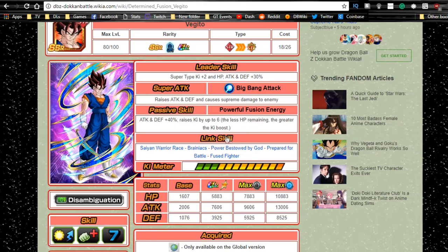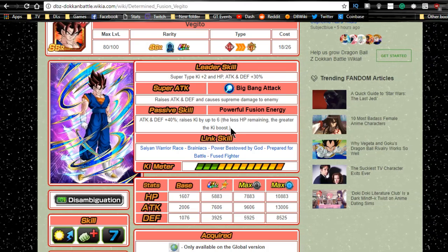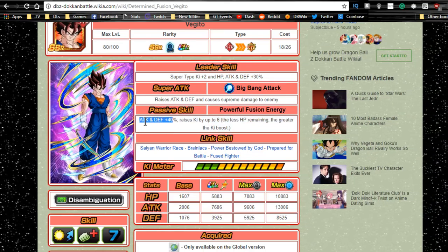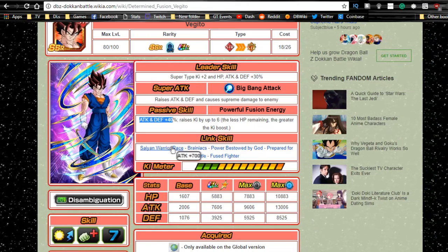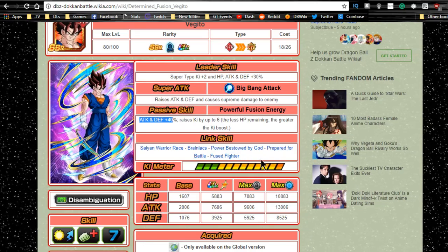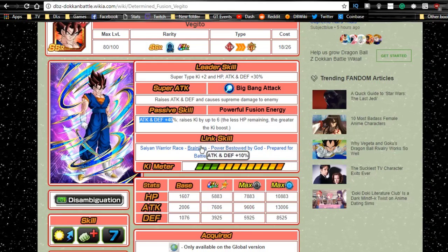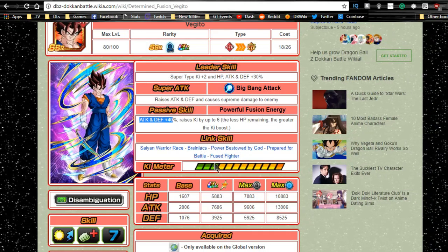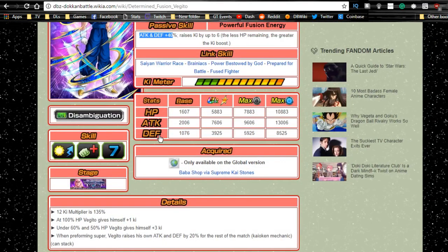If you're already running a dual Super Saiyan 4 Goku lead or something like that, it makes the Ki passive not worth it - it'll be great when he's an LR but as an SSR it's not really that useful. Attack and defense +40% means he'll tank and attack a little bit better, but he's not amazing. Link skills are: Saiyan Warrior, Ace, Brainiacs, Power Bestowed by God, Prepared for Battle, Infused Fighter. Not that great - it's a very limited selection for some like Power Bestowed by God and Brainiacs, but at least Prepared for Battle and Fused Fighter are decent Ki links.